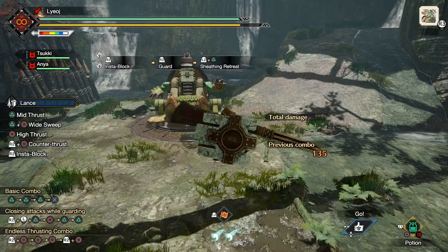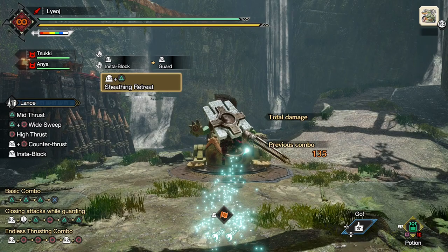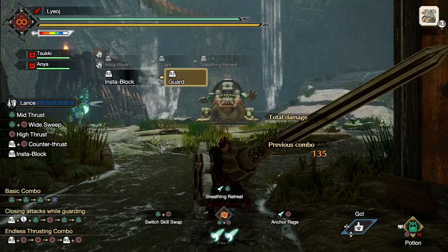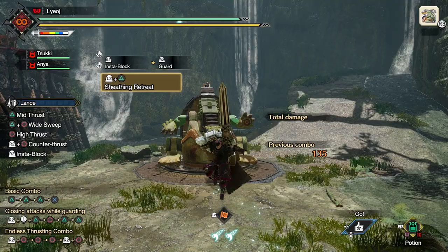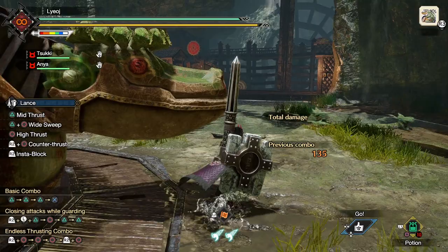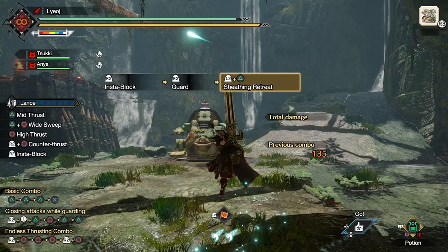Plus we are not done yet, because we can use our sheathing retreat to go even further. Once we are in the air after performing the move, if we press the dodge button (the bottom face button), we will perform a midair dodge. You may recognize this as the extra midair dodge you get after a regular wire dash, so what this basically means is that the sheathing retreat is being treated as a normal wire dash. Because of this, we can also press the right face button to hang from a wirebug after this. If I want to go for distance I would just go for the midair dodge, and this midair dodge is also affected by the evade extender skill — look at the crazy amount of distance we can get when adding this second jump to the sheathing retreat.